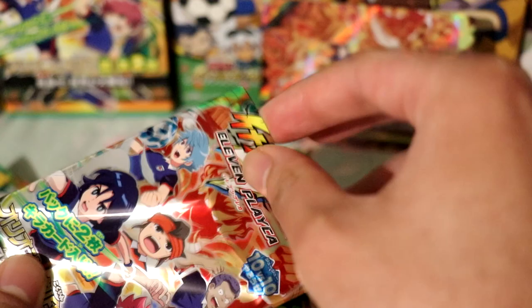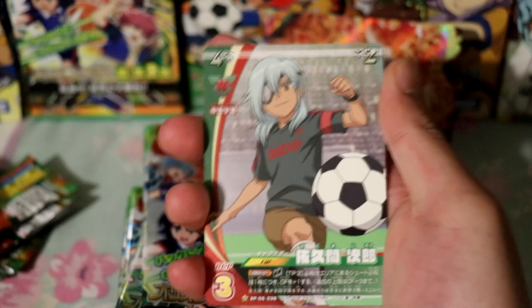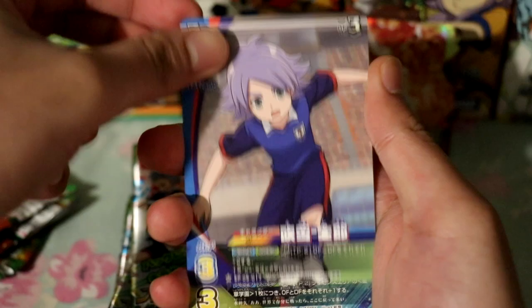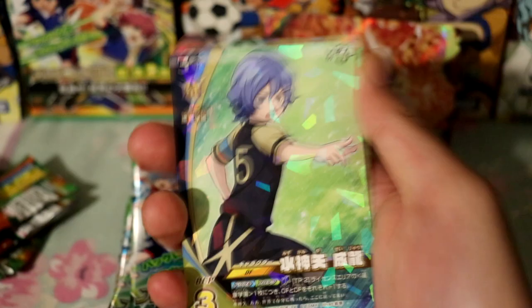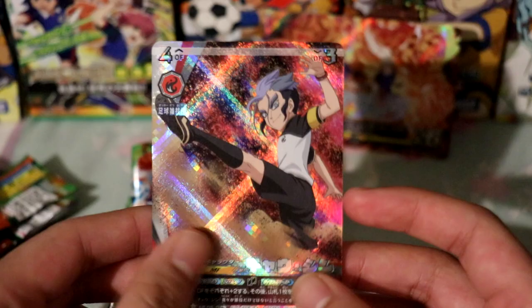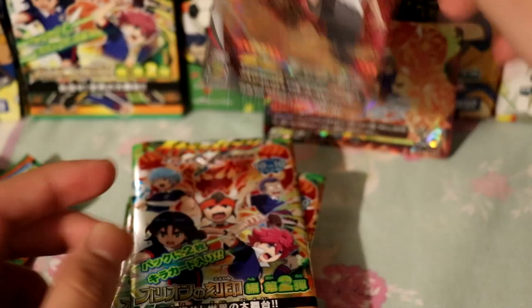Pack number two. We have a card from the enemy team, and I believe this is Sakuma from Tekku. We've got Fubuki, and then here is the rare — he's a fan favorite. And we got him from the enemy team as well — that's a very nice card. I'm not sure if this is super rare or in the Inazuma rare range, but it looks very good.